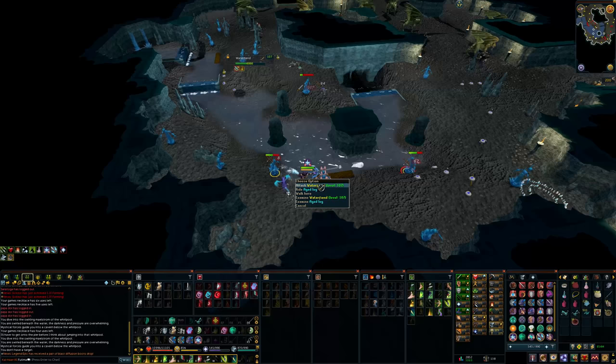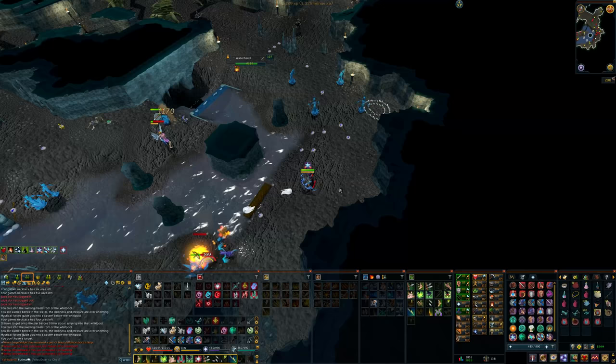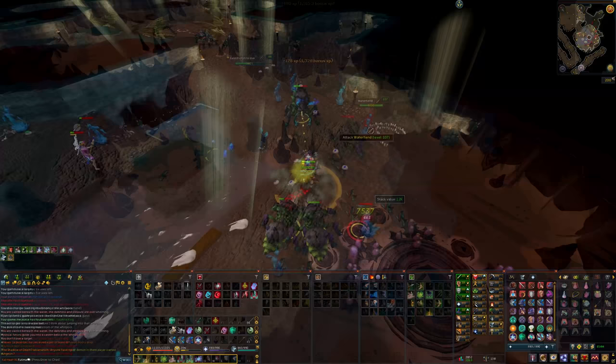1,200 charms per hour with a Charming Potion simply by sipping a potion? That is insane. Take a minute to realize that if you're going for 120 summoning using Pack Yaks, and you're using your 99 cape that saves 5% of your charms, you'll only need around 117,000 base Crimson Charms on double experience weekend, which means you could get that within 100 hours.